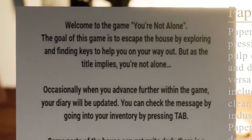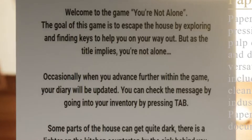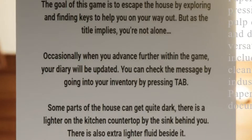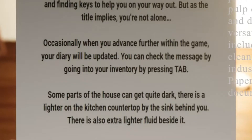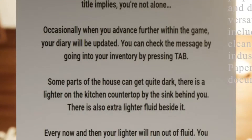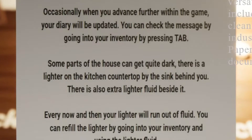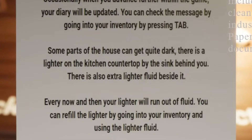Welcome to the game, You're Not Alone. The goal of this game is to escape the house by exploring and finding keys to help you on your way out. But as the title implies, you are not alone. Occasionally, when you advance further within the game, your diary will be updated. You can check the message by going into your inventory by pressing tab. Some parts of the house can get quite dark. There is a lighter in the kitchen countertop by the sink behind you, and there is also extra lighter fluid beside it. Every now and then your lighter will run out of fluid. You can refill the lighter by going into your inventory and using the lighter fluid.